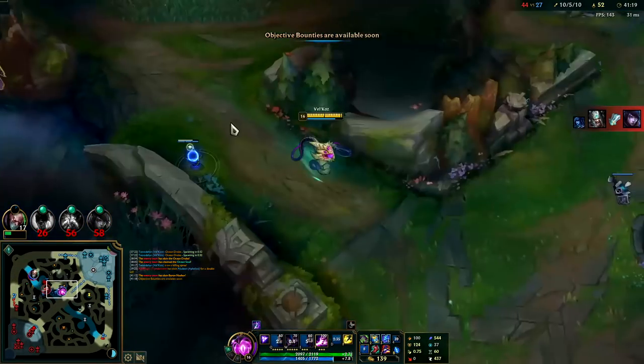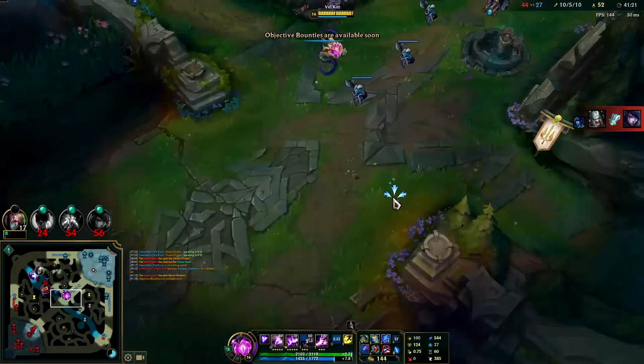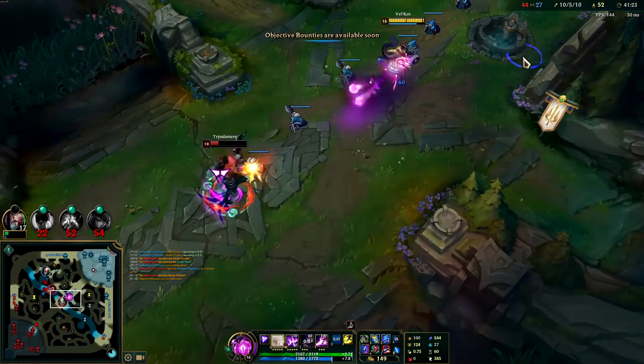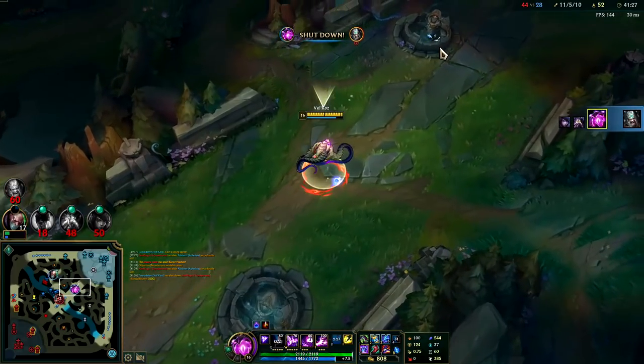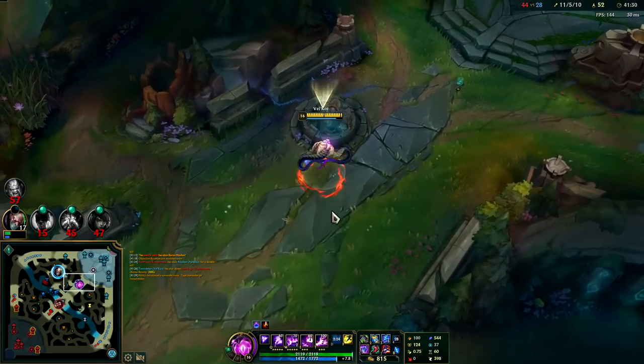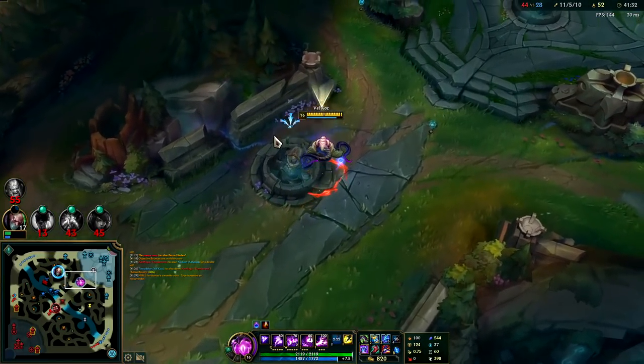Kassadin just kind of stood there and ate eight autos to the face. Oh baby, from downtown — it's Kobe!